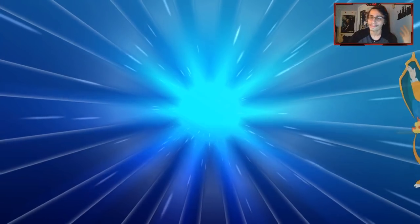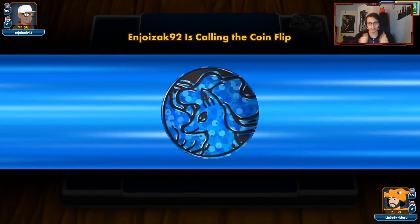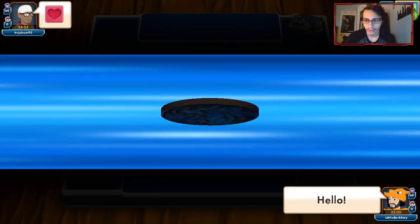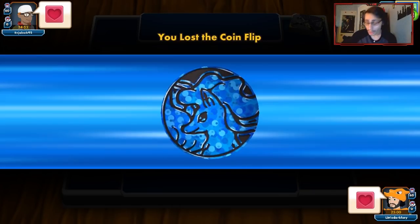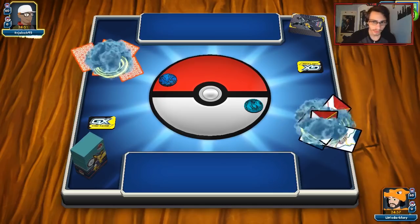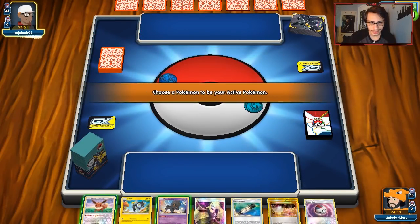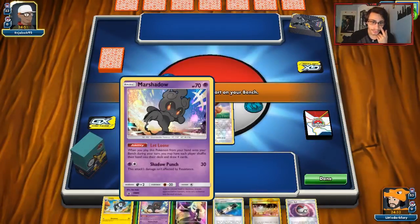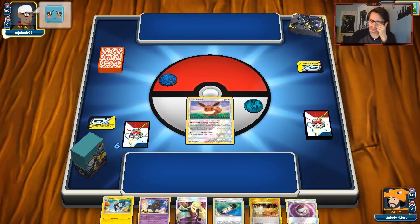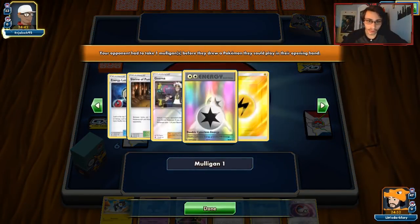I'm salty from that loss. This is probably gonna be another Pikarom game, so we might get some revenge. We gotta hit him back — and we go first, so we can get the Disconnect. Let's see what we start with here. We're gonna get Marshadow and an Eevee start. I think we gotta go with Eevee. My opponent's gonna send a side face down — I wonder what he's playing. It's either gonna be Pikarom or Zapdos. It's Weavile — alright, it's spread. Spread is always annoying to play against.